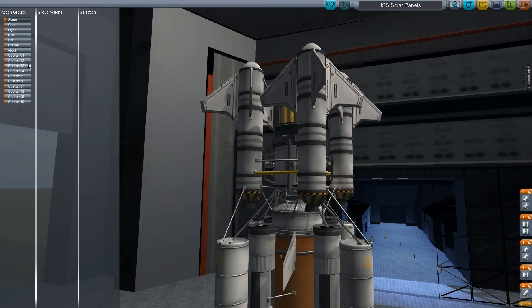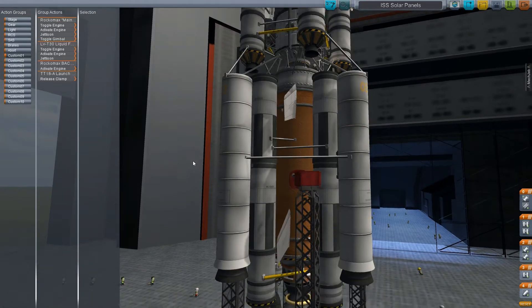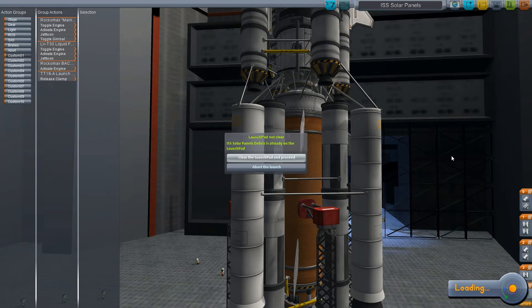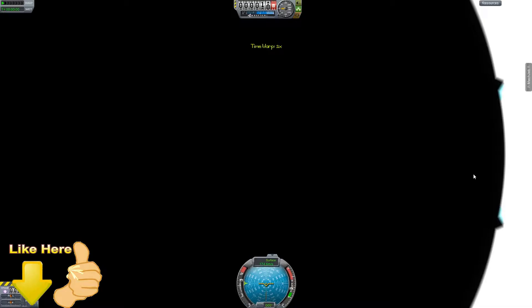Let's just take a look at the action groups. Okay, this is really interesting. It seems he's using his action groups to actually perform the staging. Let's give it a go — I never actually did that, but okay, fine. Let's see if that'll actually work. It'll obviously work, but I don't know anybody using the action groups to perform the whole stage launch, but I guess it's fair enough.